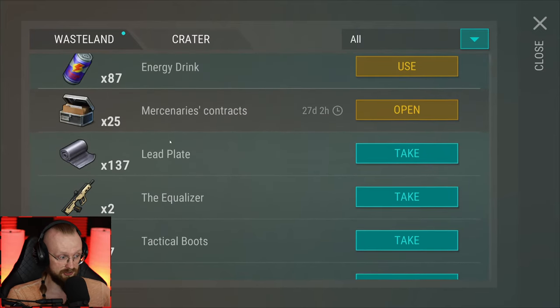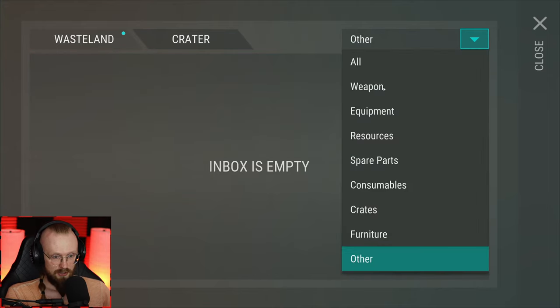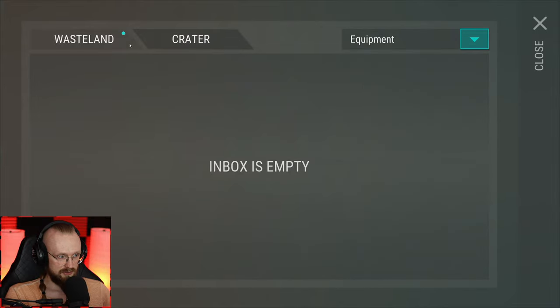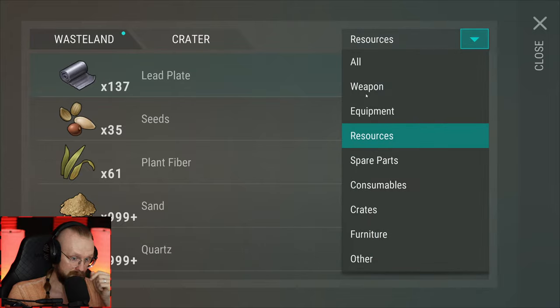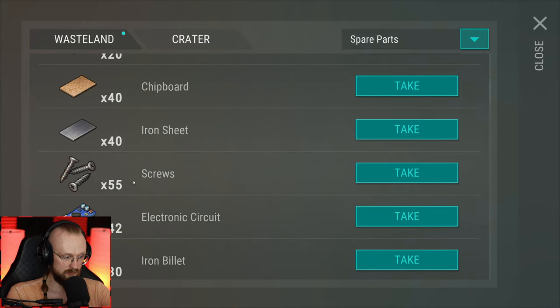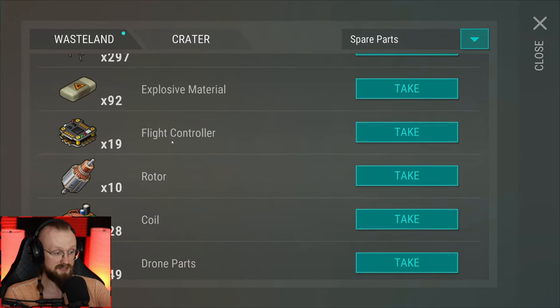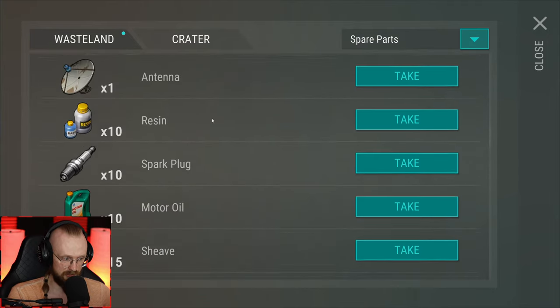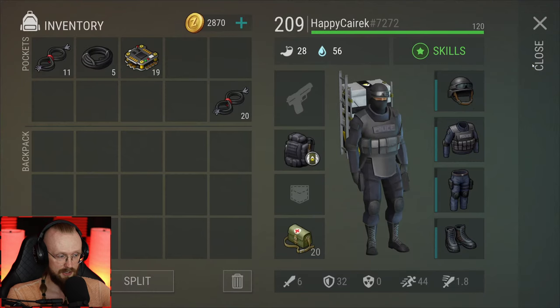We're going to open a bunch of mercenary contracts and get some other resources. We have some screws here, some more aluminum cables — let's get that. We have some rubber hoses. And as you can see, we have enough of these flight controllers. So we're going to add that stuff over there.